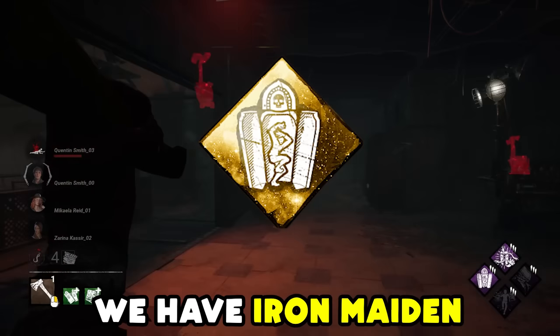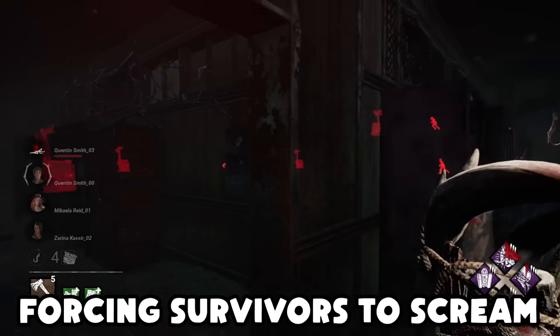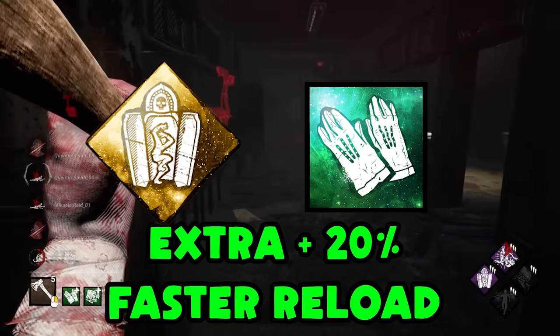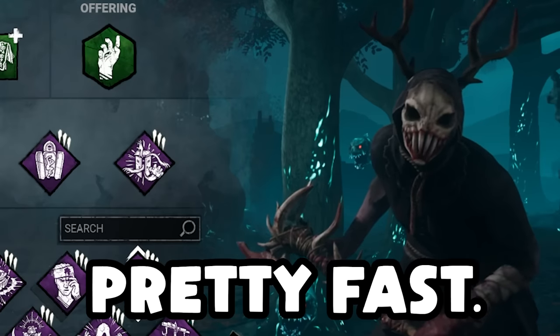Lastly, we have Iron Maiden, which buffs our reload speed by a whopping 50% with the small added bonus of making lockers a lot less safe, forcing survivors to scream and becoming exposed when they exit a locker. We're combining that with the Deerskin Gloves for an extra 20% faster reload, for a total 70% reload speed reduction at a 0.9 second reload. Yeah, that's pretty fast.